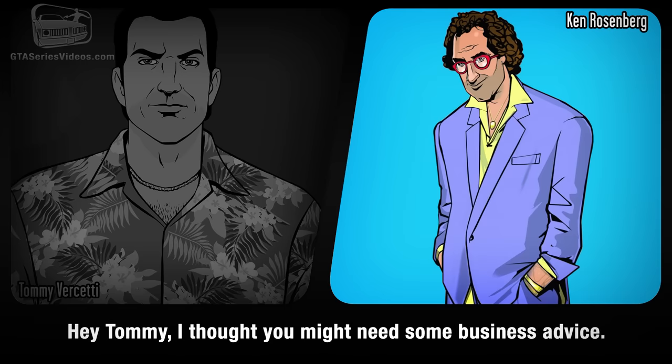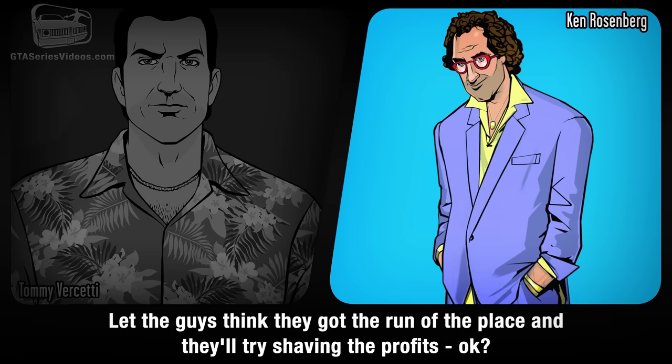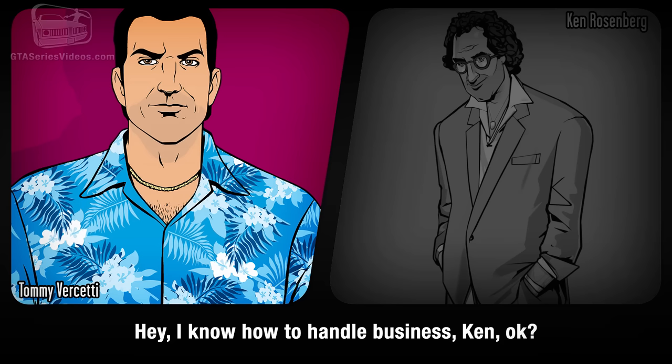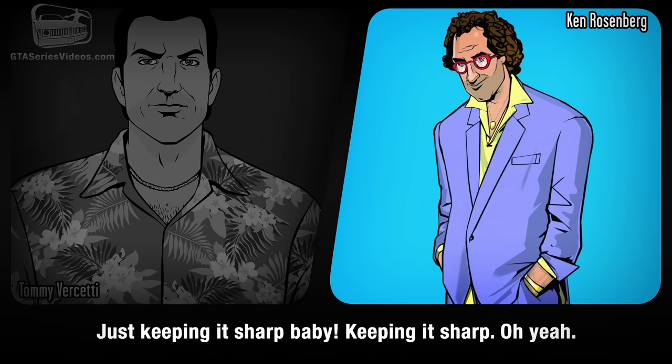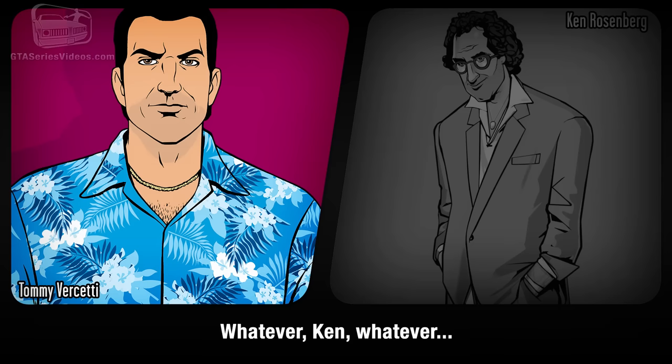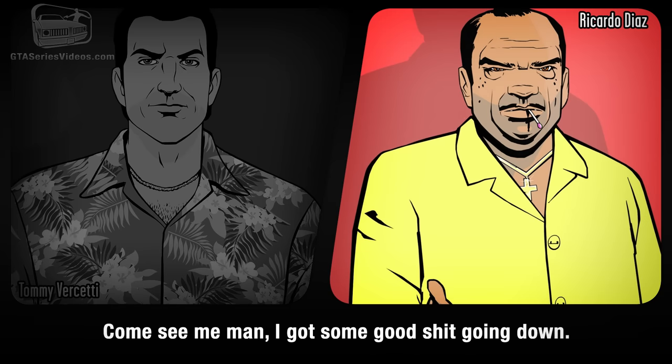Ken Rosenberg calls Tommy with business advice about collecting weekly cash from his operation and not letting staff shave profits. When Tommy asserts he knows how to handle business, Ken spirals into a loop: 'I know, you know, I was just telling you I know that you know that I know. Just keep it sharp, baby.' Finally, a call from Ricardo Diaz asks: 'Hey, Tommy, man. Why you not like Ricardo no more? Come see me, man. I got some good shit going down.'